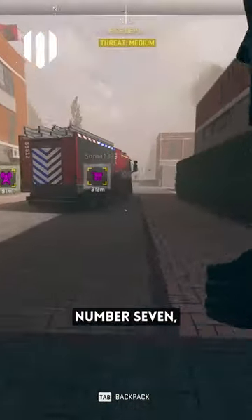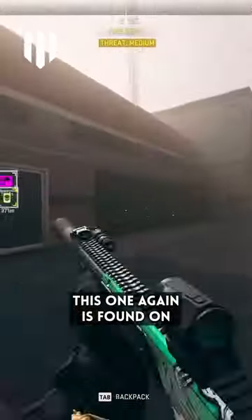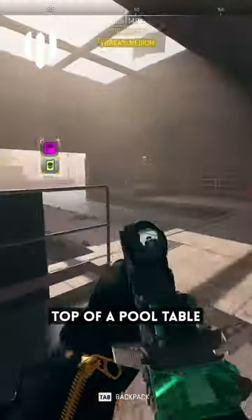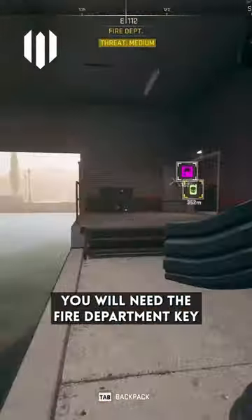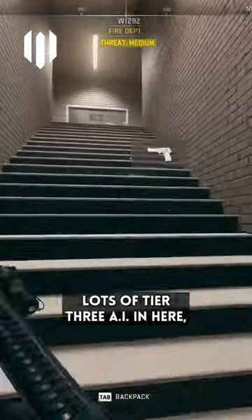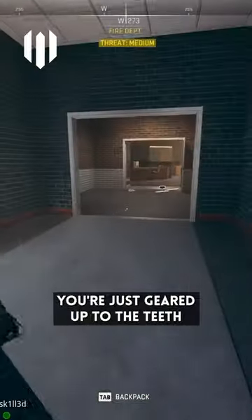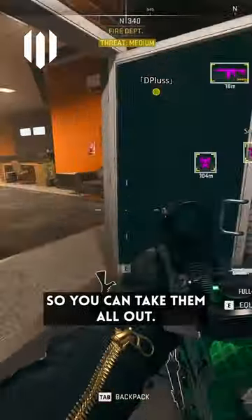For Golden Weapon number 7, we have an ISO Hemlock in the Fire Department. It's found on top of a pool table at the top of the building. You will need the Fire Department key to enter the building, and there are lots of Tier 3 AI in here. So maybe don't do this one solo, or make sure you're geared up to the teeth so you can take them all out.